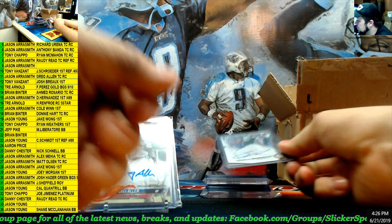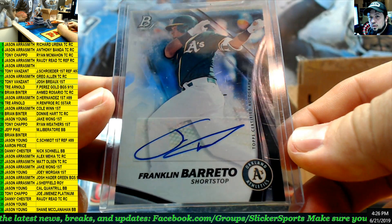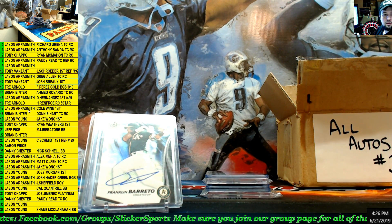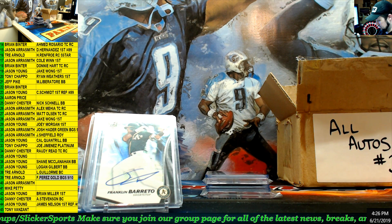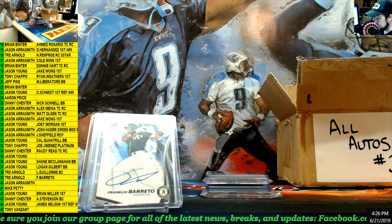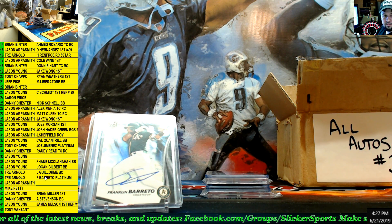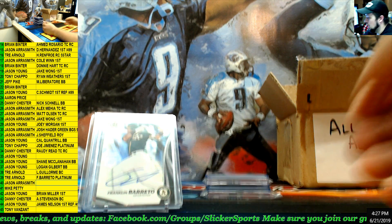Next up — Bowman Platinum, Franklin Barreto. Number 39 — Trey Arnold. I watched this kid play a couple times, seems like he's a pretty good hitter. I don't know where he's at now — is he with the big league team still? I think I saw him as a call-up or something maybe last year.